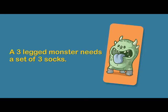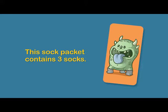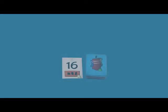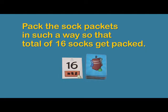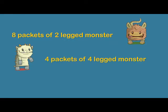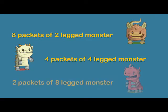This is a sock packet. A three-legged monster needs a set of three socks. The sock packet with the image of a three-legged monster contains three socks. Similarly, a packet with the image of a six-legged monster contains six socks, and so on. Here, in the case of the first player, she needs to pack sock packets so that a total of 16 socks get packed. She can pack eight sock packets for the two-legged monster, or four sock packets for the four-legged monster, or just two sock packets for the eight-legged monster — each combination allows her to pack 16 socks.